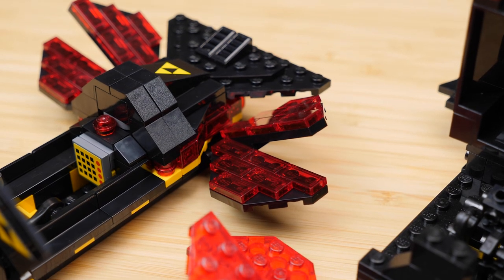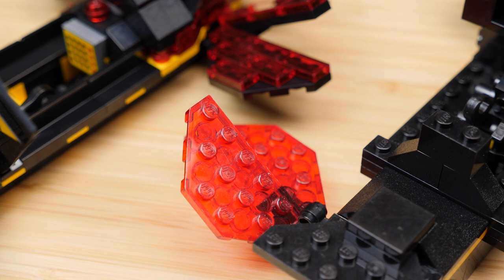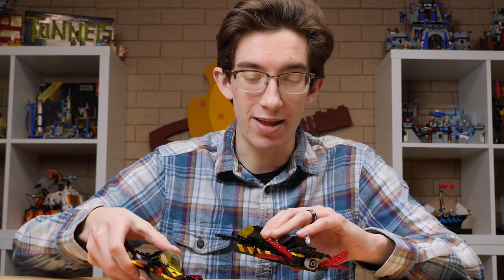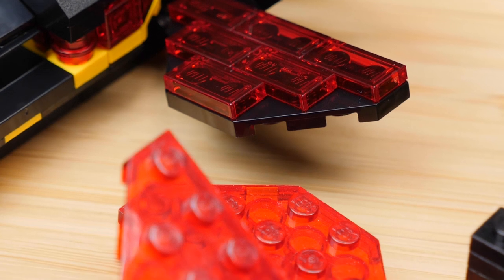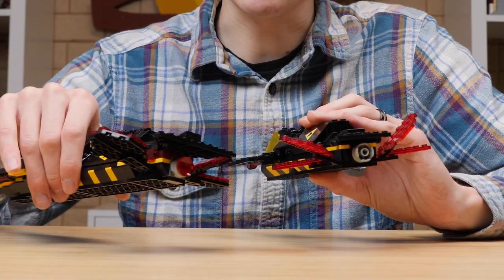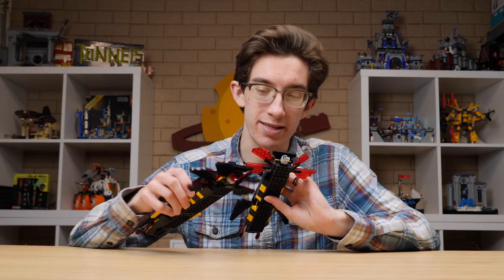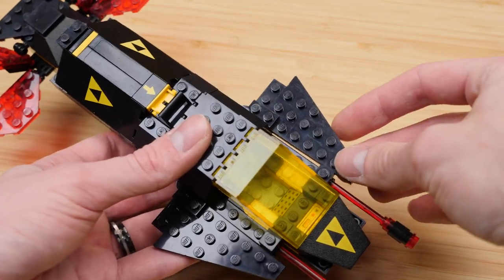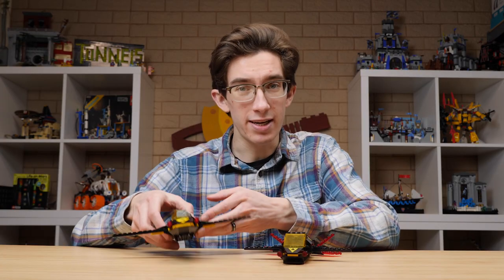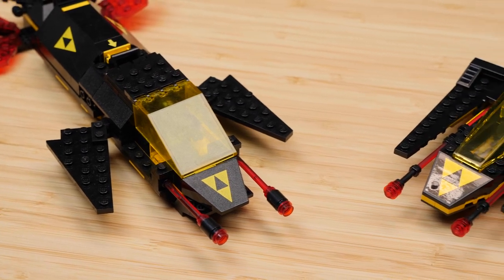Moving on to the back, we get these very interesting winglets here in red — perhaps they're meant to be solar panels of sorts. They definitely give off that vibe in the newer version, which is made using a bunch of one-by-two trans red tiles. The original actually used that three-by-six wedge plate in transparent red, which is super cool. It uses a lot less pieces than the new one. Of course, they're all hinged on both models, so you can configure them however you want. Then there's a single thruster on the back. The wings in the front can be angled on both, though there are stoppers in the newer model that prevent them from going all the way back like the old one. And we get two laser cannons in the front of each.